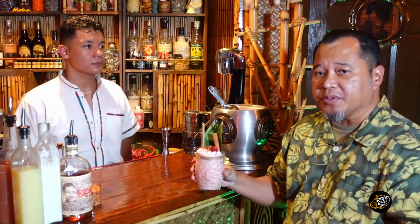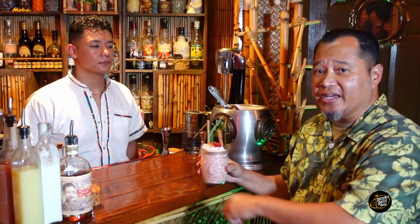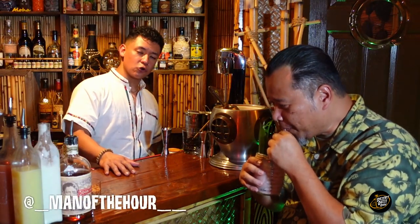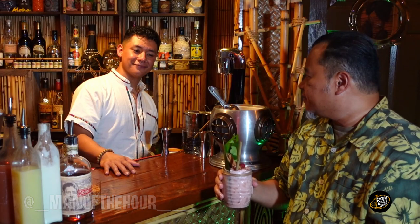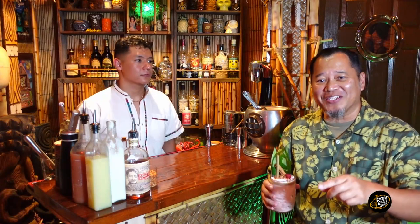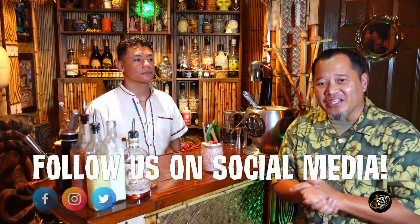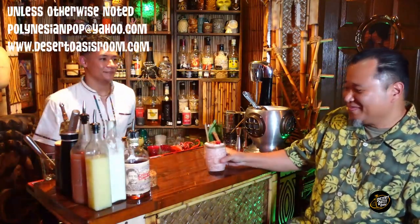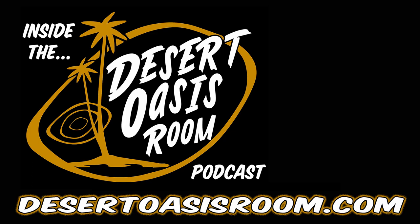For all of you guys that want to make this at home, we're going to put the recipe in the description. You know, a bartender making their special drink — it never quite tastes the same at home. I'm not trying to keep it a secret, but it's like Donald Pitch Comer and Trader Vic's Mai Tais — you just never have it like theirs. But make one at home and tell us in the comments what you think. Or if you want one from the guy who made it, check him out at The Social List in Long Beach. He also does events and bartending packages — Instagram is underscore manofthehour underscore underscore. Thanks for watching Inside the Desert Oasis Room. Follow us, we go to all the events and cocktail competitions. If you want to help support the podcast, we've got a Patreon. Cheers and aloha!